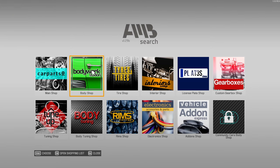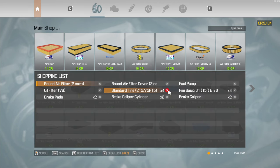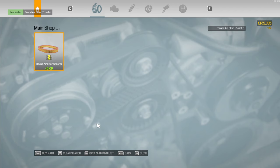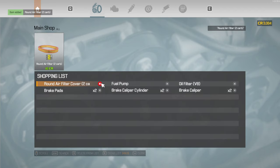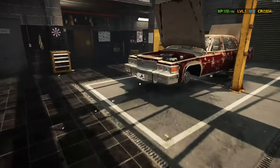Because everything else has to do with the brakes and engine parts, we need to go to car parts. We can get rid of this list and also the rims from the list. Round air filter — click on this. It gives us one straight away. We can get rid of the two-carb air filter as well. Now I'll go back to the home screen and we should be good. Now what we need to do is replace it all, so we'll put the filter back on first.